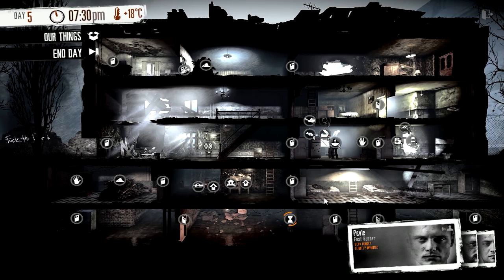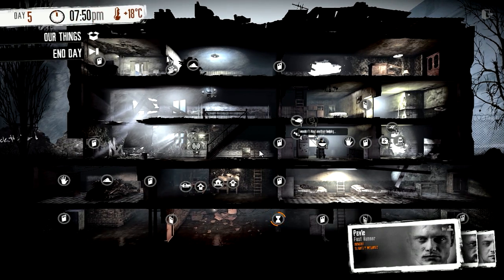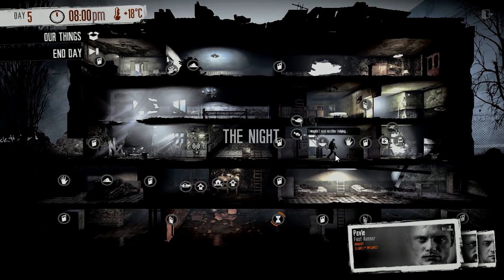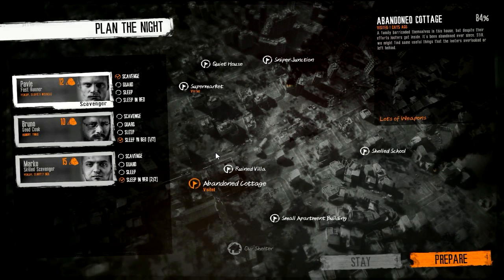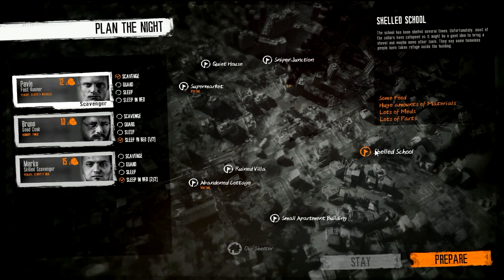All right guys, I'm going to go ahead and end episode two here. We'll see what we can do from here - we'll probably explore somewhere else. Not sure where we'll go yet, but somewhere with huge amounts of materials. Of course you have to steal from them which isn't great. The school - we might have to go there. Huge amounts of materials. Episode three we'll probably visit the blown-up school. Like, comment, subscribe - thank you so much for watching, I really appreciate it. I hope you enjoyed. See you in the next episode of This War of Mine.